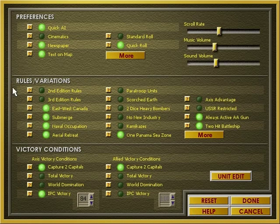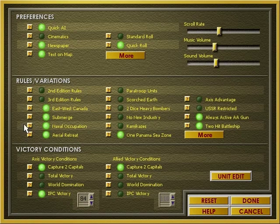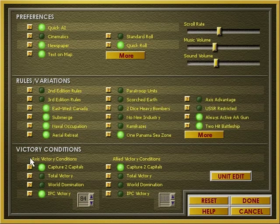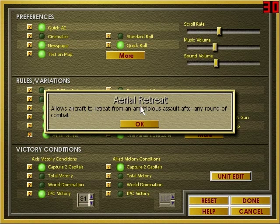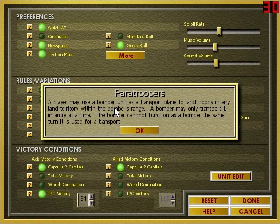You have your rules and variations here, and depending on the version of the game they will be modified some. East and West Canada means they can go between the two territories. Submerged will allow a player's submarine to submerge if given the option. Naval occupation lets you place new naval units in enemy occupied sea zones. Aerial retreat allows aircraft to retreat from an amphibious assault — and only after an amphibious assault, apparently, which I wasn't sure about. Paratrooper units means you can put a unit into a bomber and move them wherever, however you cannot use that bomber.